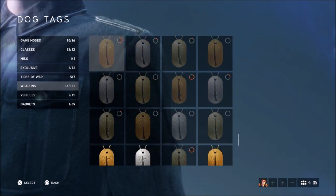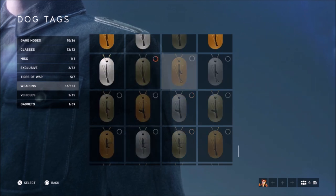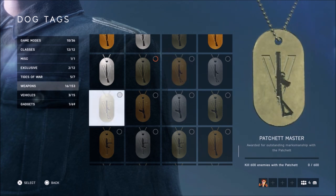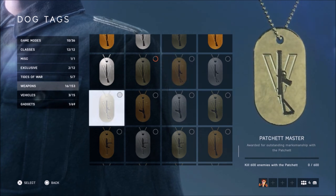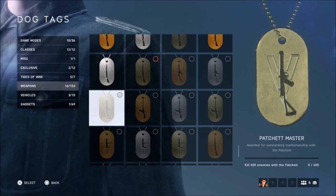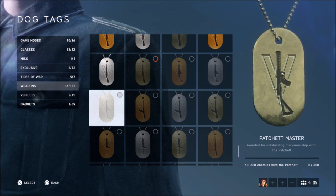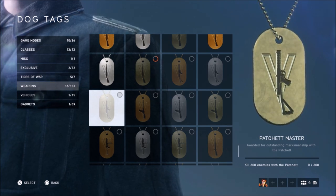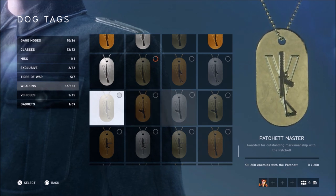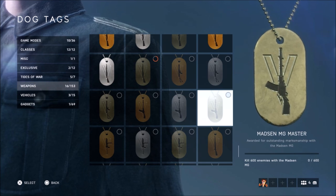The first weapon is the Patchette — this is an SMG and will likely be for the medic class. I'm assuming this could be the first gun unlocked, because a lot of people have been saying the medic class has been treated unfairly and is unbalanced, though I personally think it's just fine.